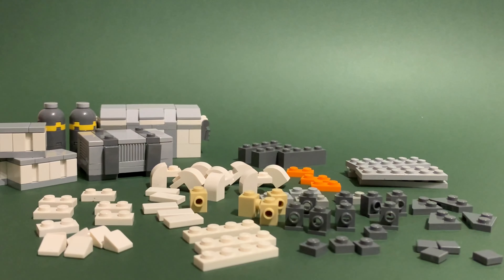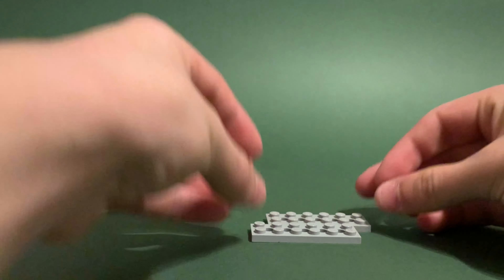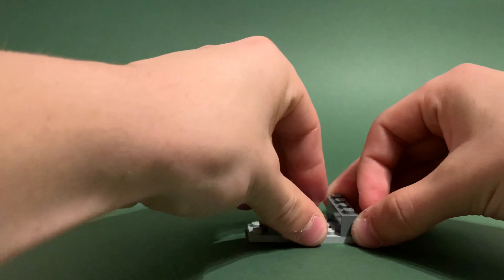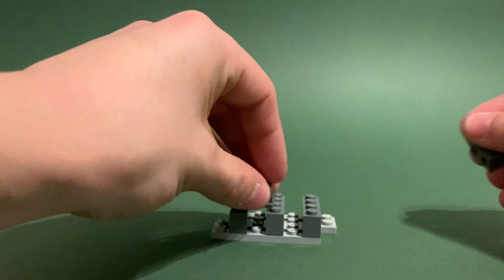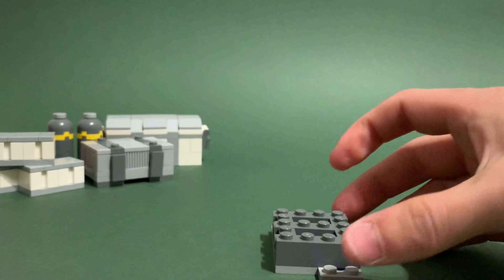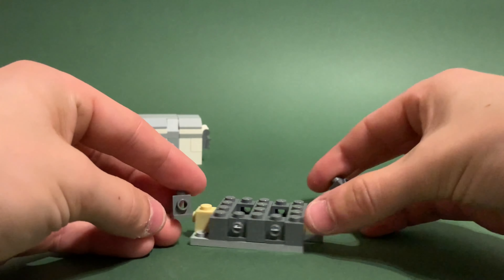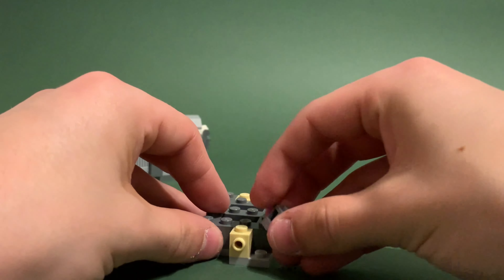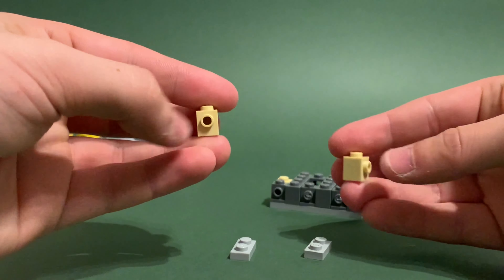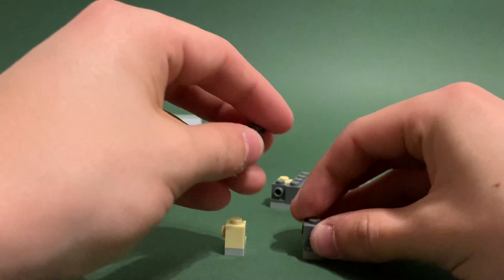Last but not least we are going to be building this crate. For the final crate you will need these 64 pieces — the orange pieces can be in any color. Firstly grab two two by six plates, then grab three one by four dark bluish gray bricks and place them on either side and in the middle. Then grab four travis bricks and place them in the middle, then place two one by one snot bricks on either side. Grab another two one by one travis bricks in dark bluish gray and put them in position, then grab two one by two plates and place two one by one snot bricks on alternate sides.